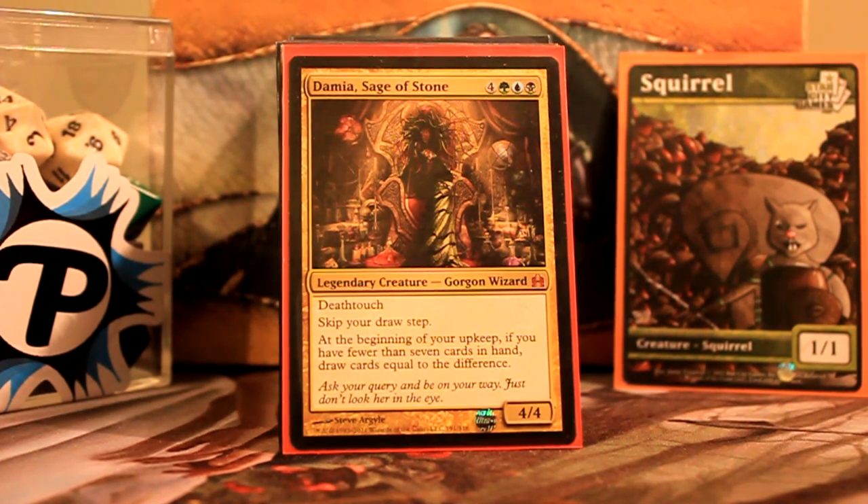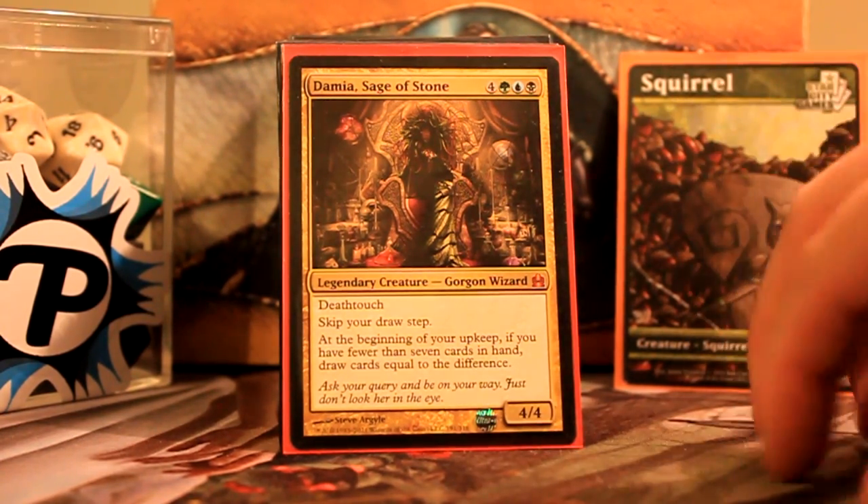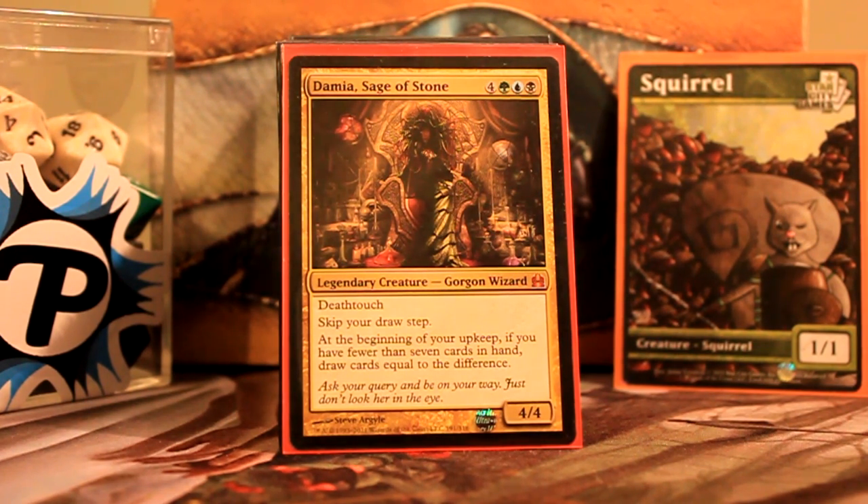Damia lends herself to being just good stuff in the colors she commands, because she fills up your hand, which is very valuable. But originally I had set out to make a Relentless Rats deck, and I didn't want to go the normal mono-black route — mega rat, swing, mega rat, swing — because that's just boring.